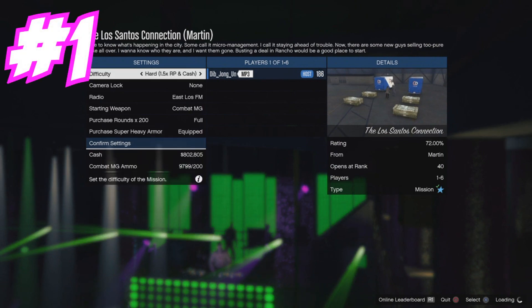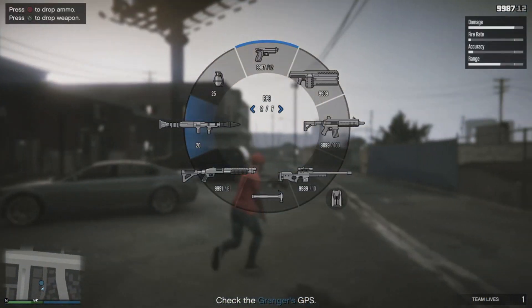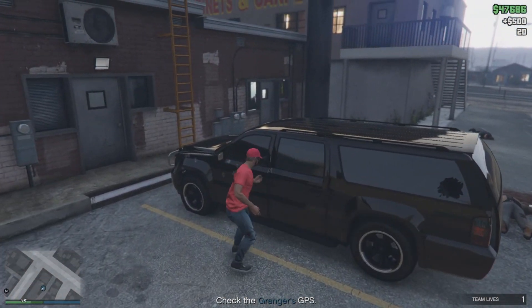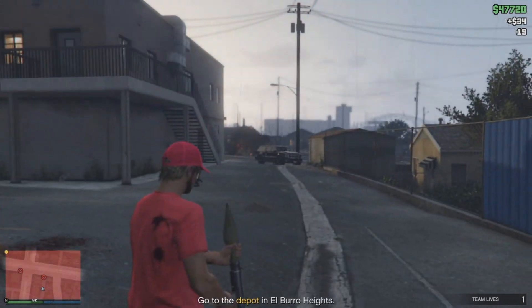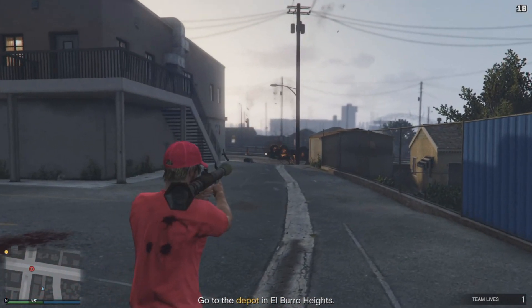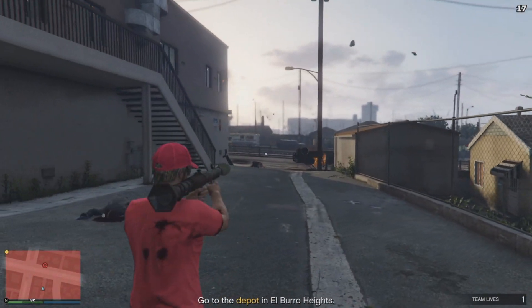For number 1, we're starting off with the Los Santos Connection — one of my personal faves. I'm doing all these missions solo. When you do the Los Santos Connection, there's going to be money on the ground — make sure to pick that up because that's $1,000 right there. When you're on free aim and you take somebody out in the car, you get 31 RP instead of 25 — every person you take out gets you 31 RP.